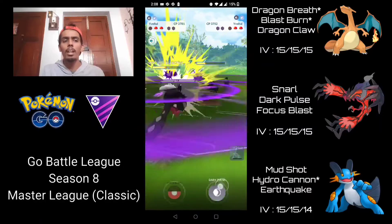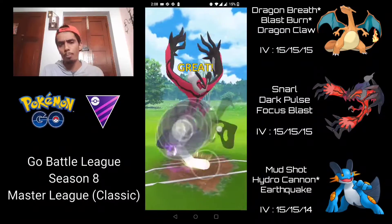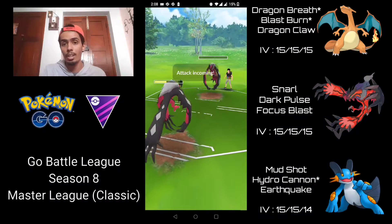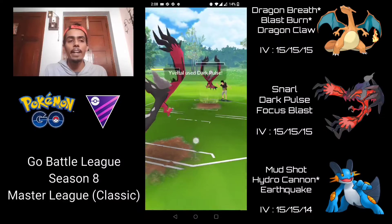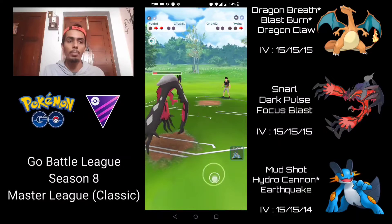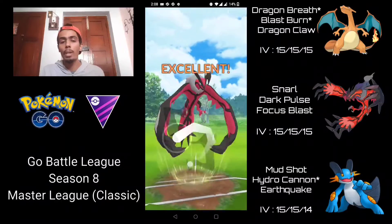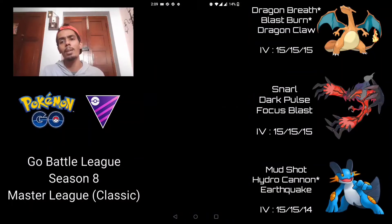I'm going to over-farm quite a bit and go straight for the Dark Pulse. It probably wouldn't be enough to take it out from this range, but should put the opposing Yveltal pretty low. We're able to farm a couple extra Snarls, then another Dark Pulse — resisted — and I'm a couple of Snarls away from Dark Pulse again. It's extremely close, but I'm able to get to a Dark Pulse just in time, doing super effective damage against Lugia because of the Psychic typing, and that takes it out. Extremely close battle.